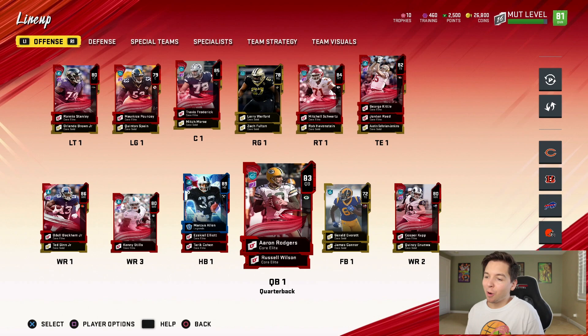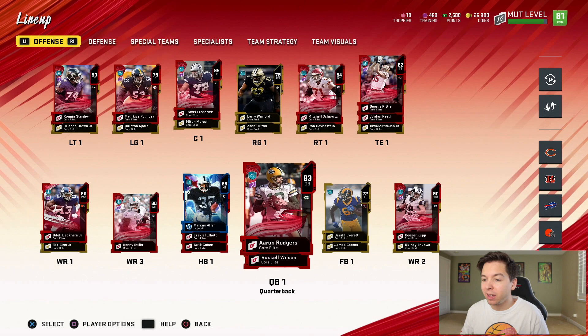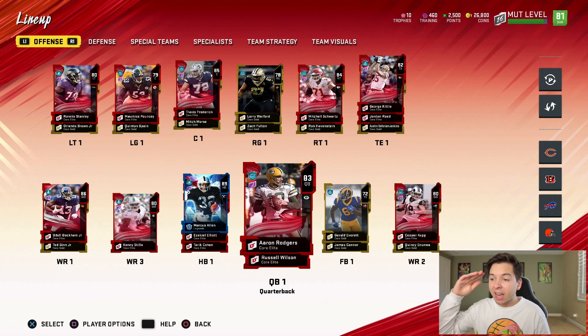He grinds 2K and Madden and gets all the cards right away, so I'd recommend following him. We are at 81 overall. At quarterback we have both Aaron Rodgers and Russell Wilson — I'm not sure which one I'll be using. At running back we've got Marcus Allen, Zeke, and Tarik Cohen. At wide receiver we've got Cooper Kupp — I accidentally called him Connor in my pack opening, sorry Rams fans — and Kenny Stills in the slot.